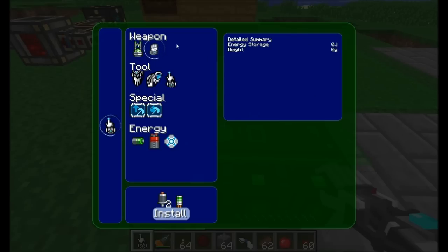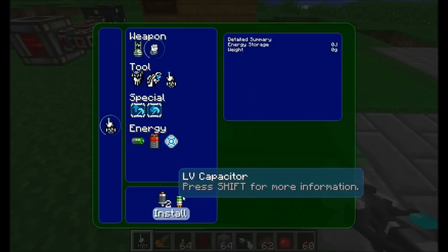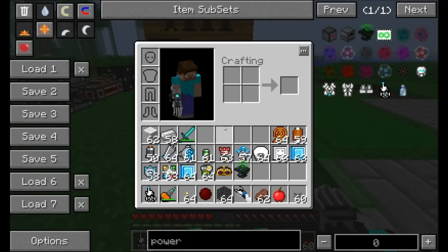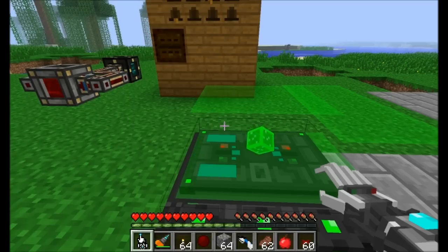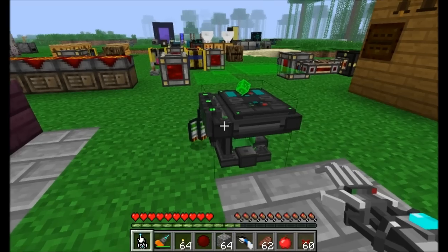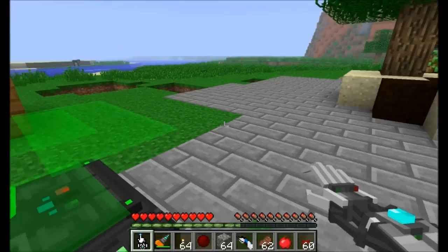In order to add something to a tool, you first highlight the item you want to add. We've got the melee assist — it makes your power tool punches hit harder. It requires a servo motor or two and an LV capacitor. I've got a couple of those in my inventory already, so the install button is lit up. If I take these LV capacitors out and try to install, you'll see the install button grays out. When I go to install — boom — the melee assist module is installed.